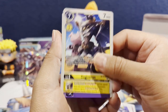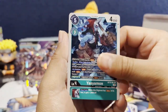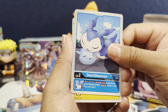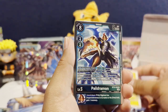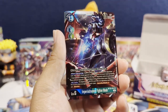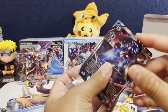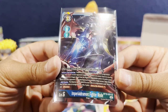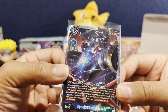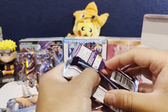We have a Sagomon and Wizardmon X Antibody. The X Antibody variants of these cards look so much better than the regular versions — let me know what y'all think about that. First rare is Pyodramon, and then nice, we have an ImperialDramon Fighter Mode as our next SR. That art looks fire — I think that's Gallantmon he's fighting.